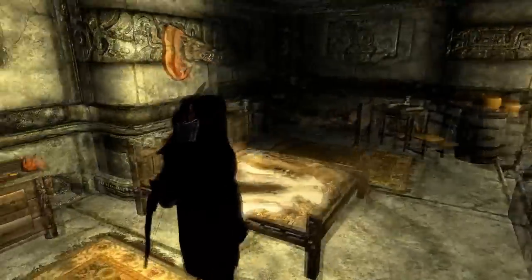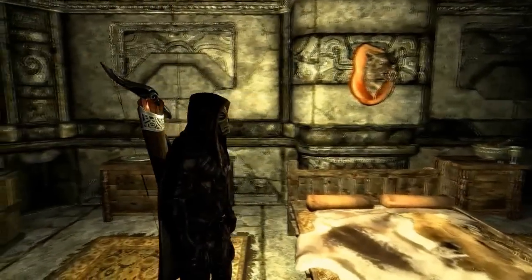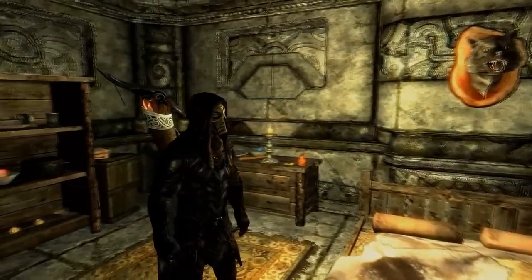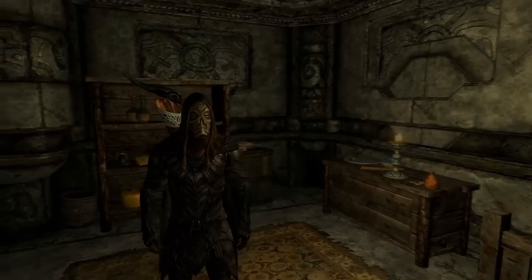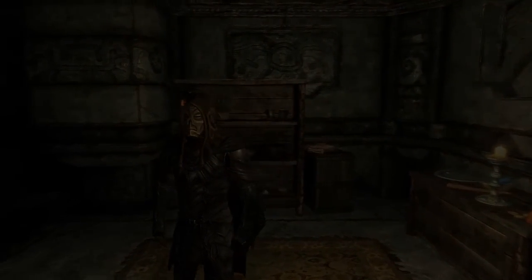All you really need to do is go to Markarth and go to Endon's house, and on the left side on this little shelf you guys will find Pac-Man. I hope you guys enjoyed this video and I will see you guys in the next one, hopefully covering another nice little Skyrim easter egg. Peace out.